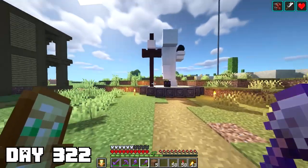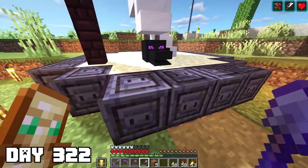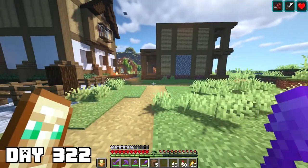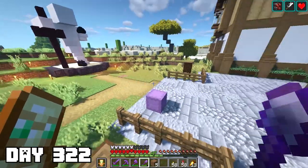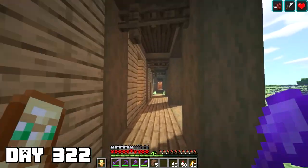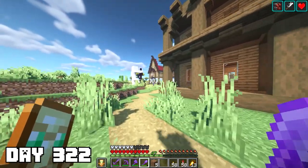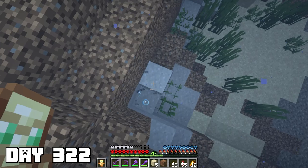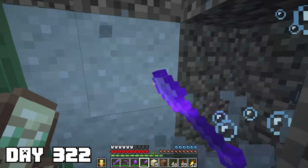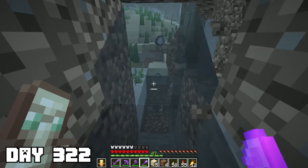The block used for the statue is polished blackstone — we had like three stacks in our nether chest, so I figured might as well use it. That's another thing checked off our list. For the rest of day 322, I flew out to gather sand, gravel, and clay, since in the future we're definitely going to be making a lot of builds that involve concrete or terracotta, so I want a good stash ready.